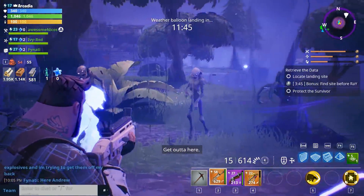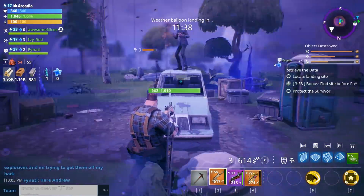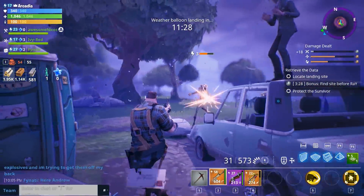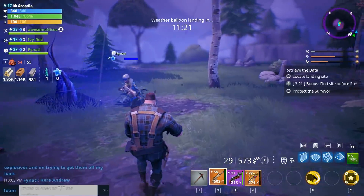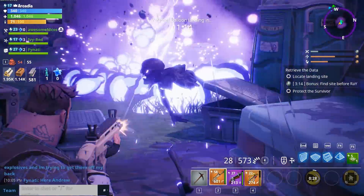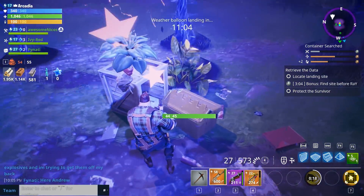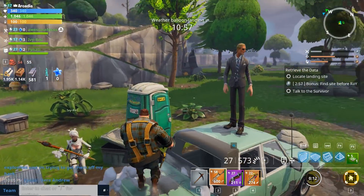Found a survivor that needs help, I'm gonna go take care of this. I think Finati just found the landing site potentially. We'll take care of this situation real quick because saving all these people that need help is probably worthwhile. I want to charge at someone — I totally messed that up, I charged at the car instead of an enemy. This is so neat, I love the fact that we have a full party for once — the first mission with the full party.